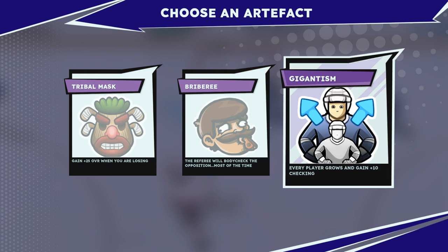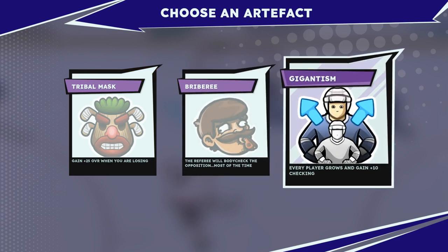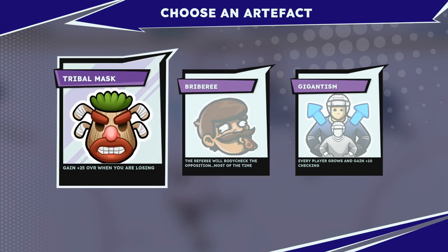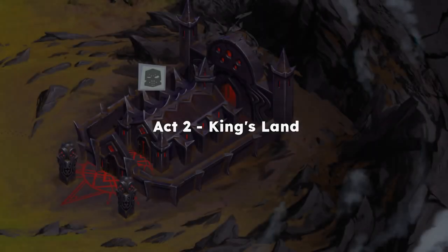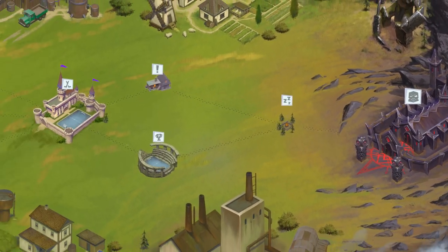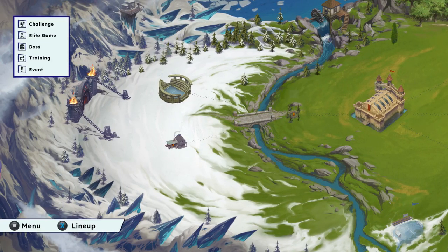Artifact choice: the referee will body check the opposition most of the time, every player grows and gains plus 10 checking, or plus 25 overall when you're losing. I don't plan on losing for very long so we're going to do the bribery. Hopefully he doesn't start hitting us during an important game because sometimes that happens. First choice: do we play the Spartans or go to the random event? I think I'm going to go with the Spartans and see what kind of talent we can get.